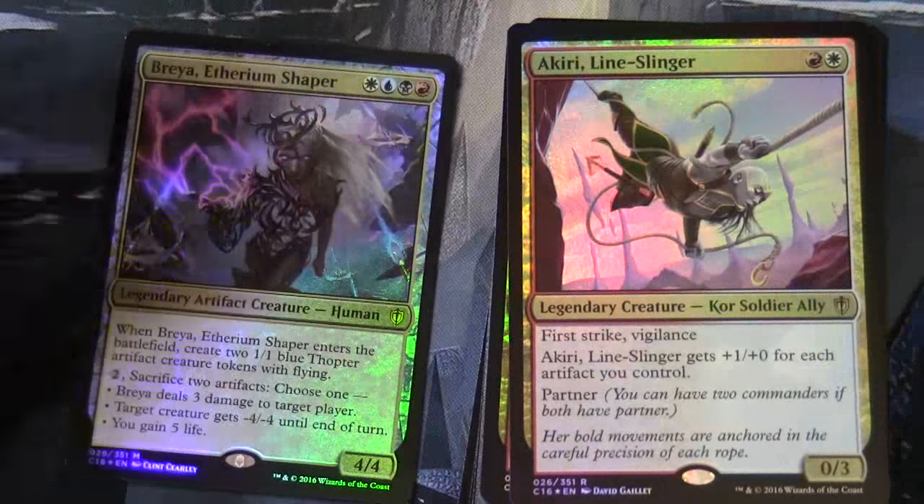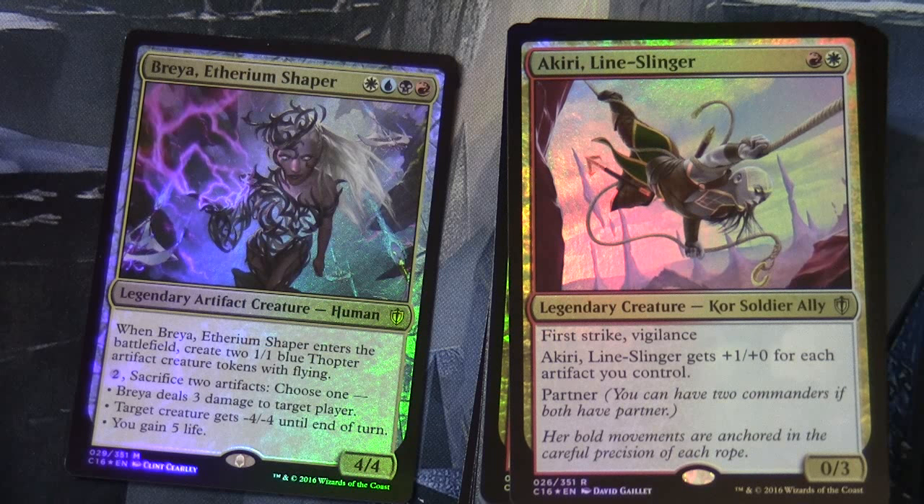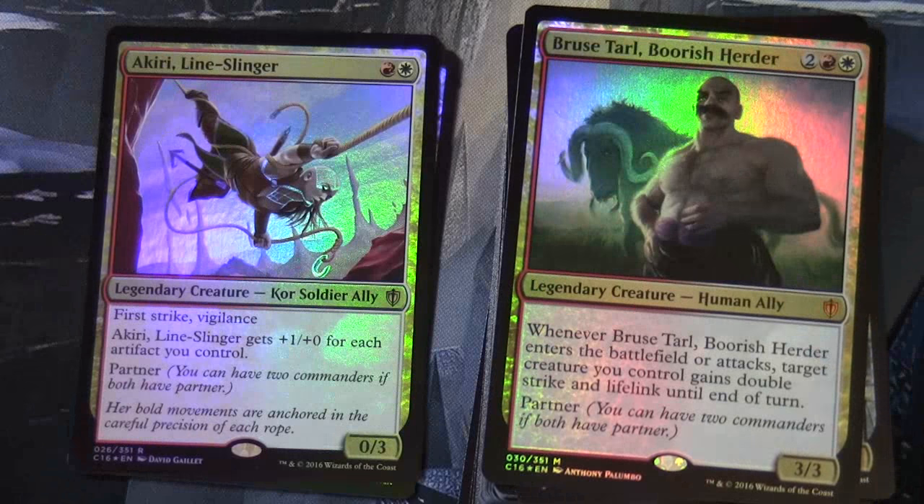Moving on to the alternate Partner commanders. Akiri, Line-Slinger: red-white, zero-three legendary creature Kor Soldier Ally with first strike and vigilance. Akiri gets plus one plus zero for each artifact you control, and has Partner. Bruise-Tail, Boorish Herder: two red-white legendary creature human ally. Whenever Bruise-Tail enters the battlefield or attacks, target creature you control gains double strike and lifelink until end of turn, and has Partner.